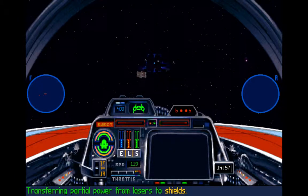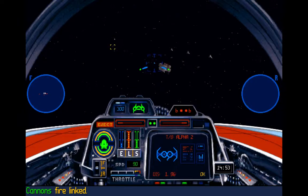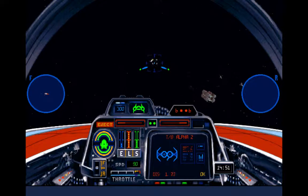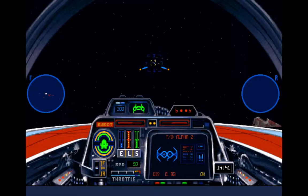As an A-Wing, there are some things you must learn. You must learn never to look at big ships. Why not? Because they are not part of your job. Your job is to take out fighters. Except on this mission where your job is specifically to take out the big ship.